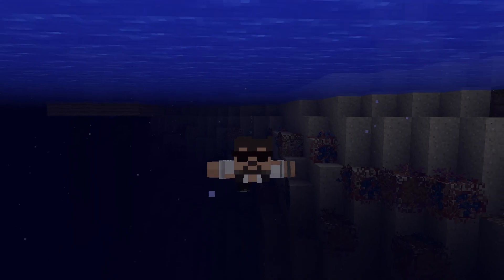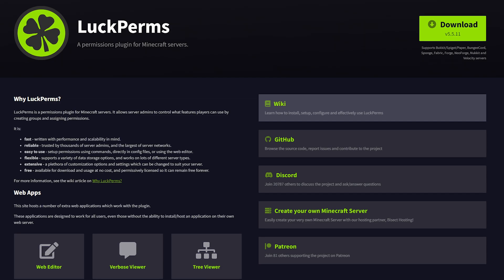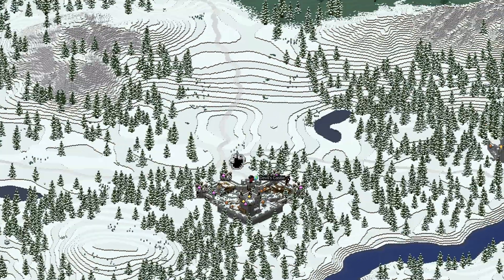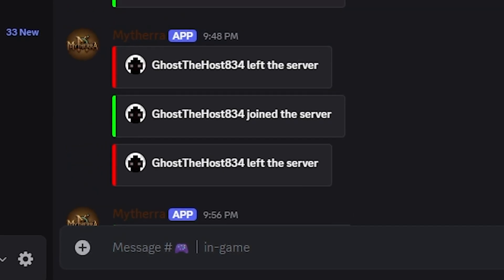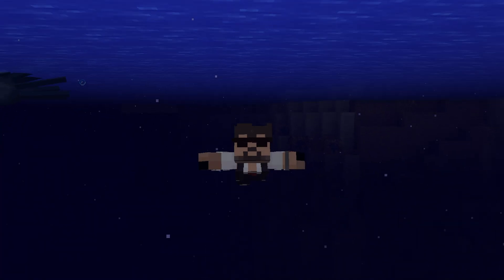Running RLCraft smoothly also means using some essential server plugins and tools. Even on a modest server, you can still add things like LuckPerms for permissions and ranks, Dynmap for a live map of your server world, Discord integration so players can see chat in your Discord server, and backup plugins to protect against corrupted saves. These add polish and make your server feel professional.